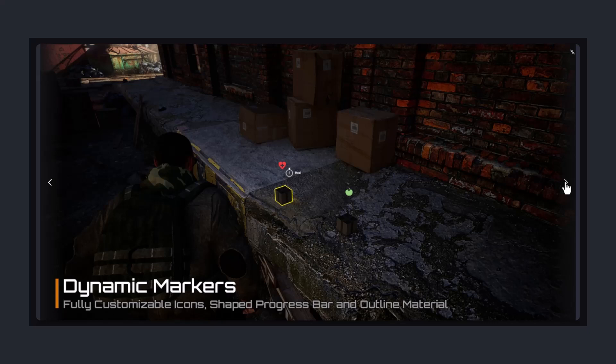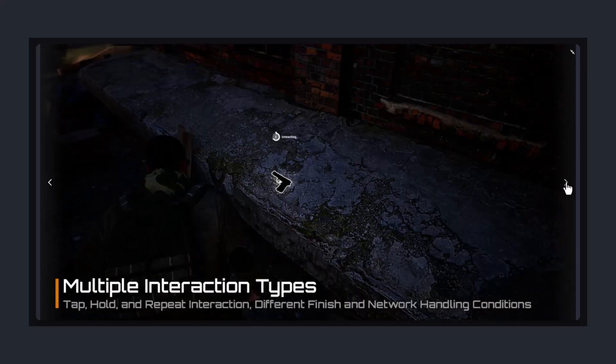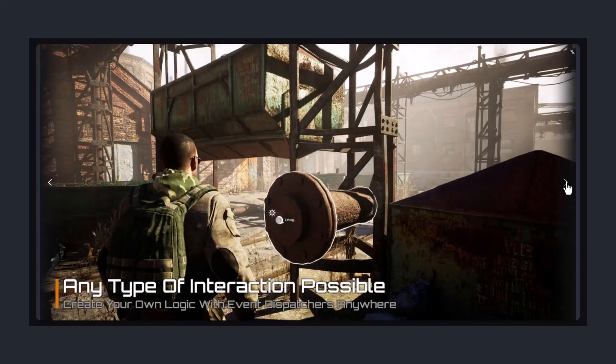And finally, let's talk about Ultimate Interaction Manager, because what's a great environment without solid interactions? This system lets you turn any actor into an interactable object with almost no effort. It's fully replicated for multiplayer, so if you're working on an online game, it's a lifesaver. It comes with customizable icons, dynamic markers, and a point of interest system, making interactions smooth and intuitive. And the best part — it's well documented and optimized, so you're not stuck wrestling with the setup. If you want your game world to feel responsive and alive, this is the interaction system to check out.